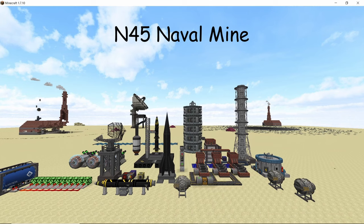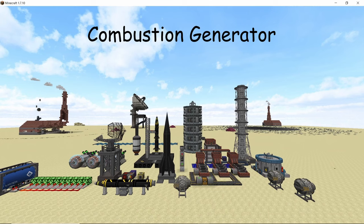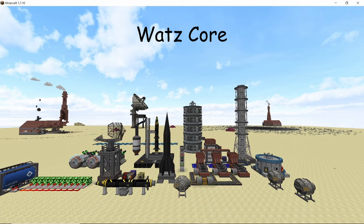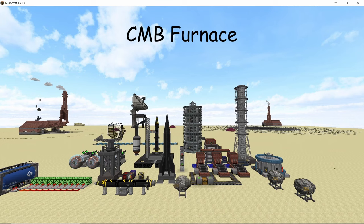Here are the things removed from the mod: the N45 naval mine was completely removed, the old mining drill is gone replaced by the bigger one for the bedrock hose, the combustion generator has been replaced with the wood burning generator, the old watts core is completely gone, the large reactor parts are no longer there, and the CMB furnace is also no longer available in this mod.